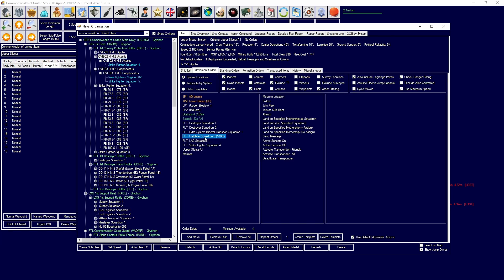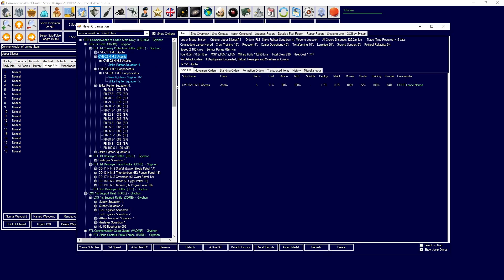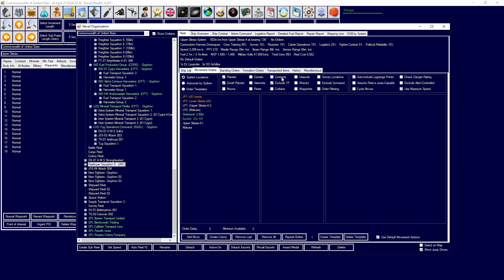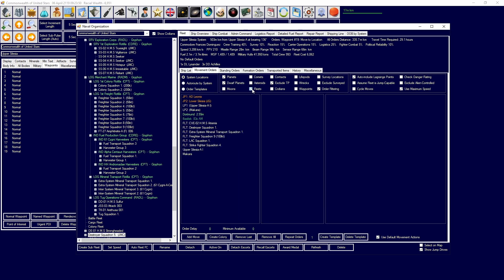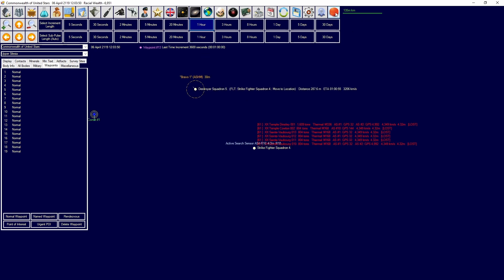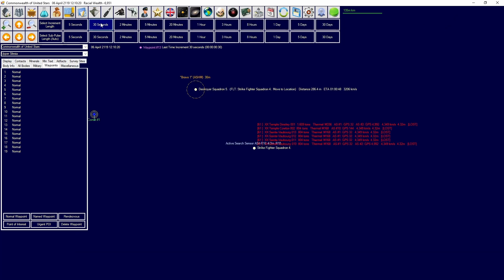Head up to the strike fighter squadron. I'm also going to order the shorter squadron to keep heading that way to make sure they don't destroy those fighters, which could be a problem for us. Head up to waypoint 19 - actually head up to the fighter squadron. They may destroy them if we're not careful. Turn your active sensors on now, because we need to be very, very careful.